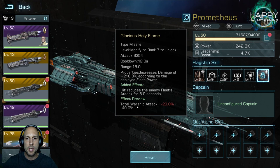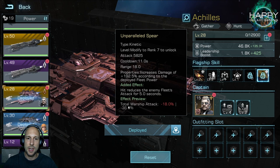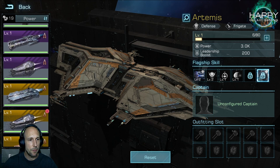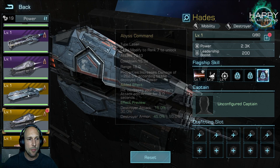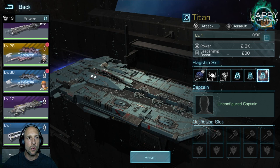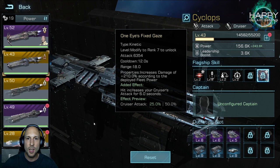If you look at the Prometheus, it reduces warship attack from the enemy. Achilles gives total warship attack reduction. Artemis increases frigate armor — so defensive skills. Hades increases destroyer attack but only by 15-30%, with a second skill increasing destroyer armor. Titan is also very popular, decreasing total warship armor. If you ask me, I would immediately go with the Awakening skill from the Cyclops — increasing attack is usually the best thing you can do.